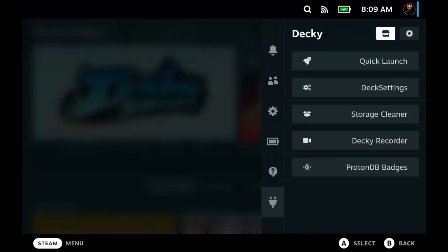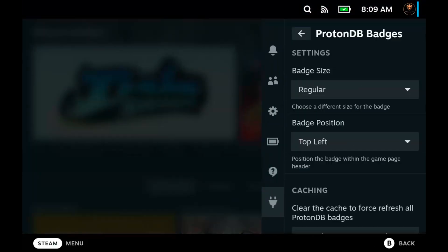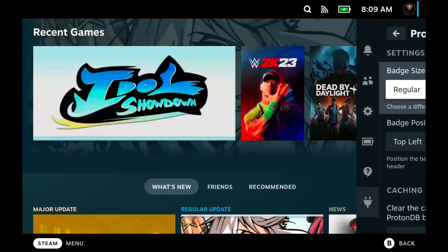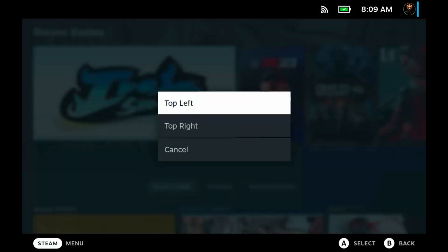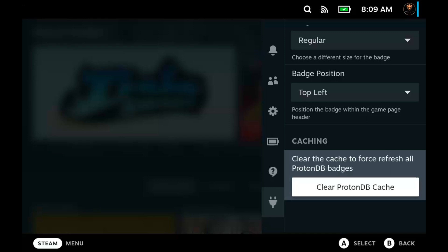Once you install, you're in there. Press the button again and go down to ProtonDB Badges. You can see the settings it has: the size of the badges, the badge position — where it's going to be located — and you can clear the cache if you want to, but you don't have to.